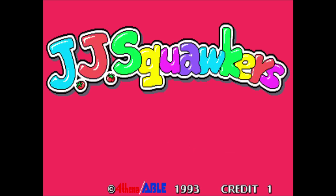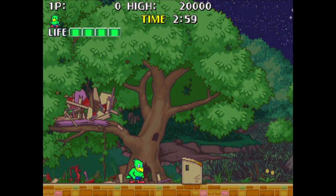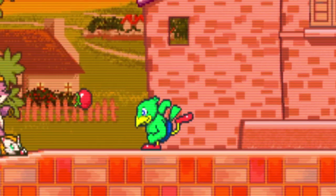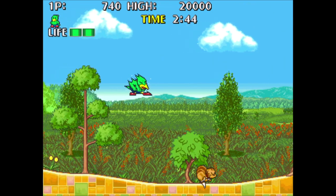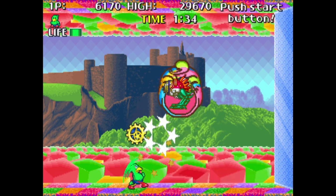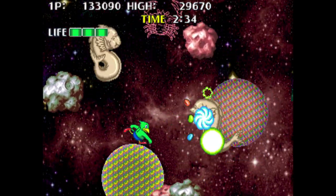This one's called JJ Squawkers and it's from a company called Athena. The game starts with some vandals throwing rocks at your house while you're sleeping. You're not happy about this so you're on a mission to destroy pretty much everything you see. You're a bird — actually his name is Annie, but I call him JJ. You throw tomatoes and other types of shots to take out enemies. You can shoot up, down, left, and right, kind of like Ghouls 'n Ghosts if it was on crack. You can also jump, and the game has a very quick pace.